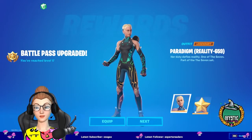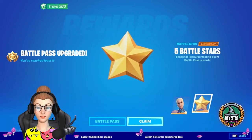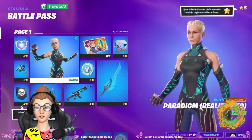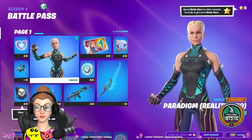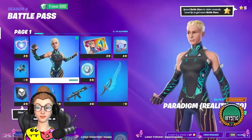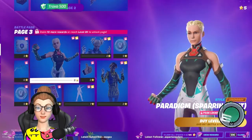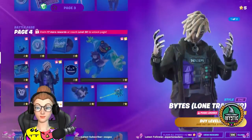Paradigm — Reality 659, her duty defies reality, one of the seventh part of the seventh set. Five battle stars and here we go, this is the battle pass. Look at this skin, it's so cute. Paradigm — is she the missing sister we were talking about before? We have this character Bites, he's got silver hands. Does she have silver hands? Looks like there's a silver harvesting tool pickaxe. We have a style for her — Sparring Suit — and a Bites Wanderer style.